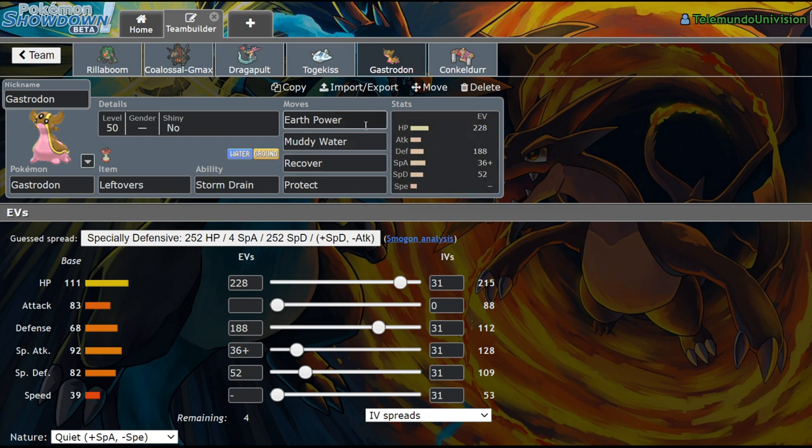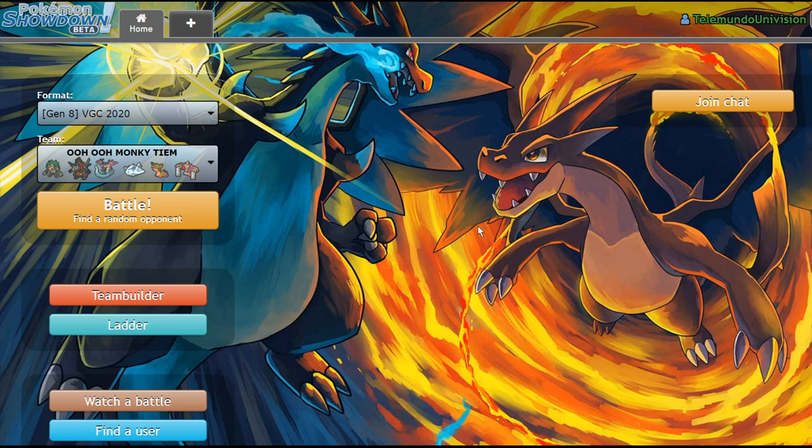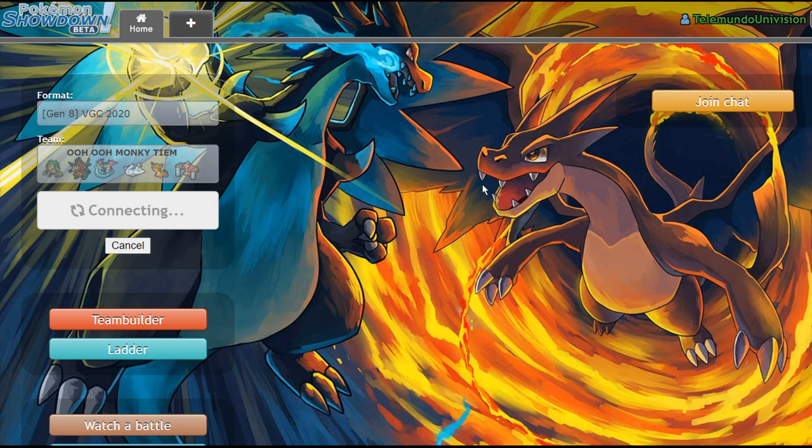So I stole a set from Picolytics — it's just Earth Power, Muddy Water, Recover, Protect. I almost dropped Recover for Icy Wind because that speed control is super important for Colossal, but decided not to in the end. We're running Flame Orb Conkeldurr for a couple of reasons: it helps us with the sleep issue versus Sun teams, and it also punishes Trick Room. If we end up facing Rhyperior, Lapras, or Tyranitar, Flame Orb Conkeldurr is a very good check to that. So if you guys enjoyed this video at any point, please leave a like and subscribe for more Pokemon content. Let's get into it.